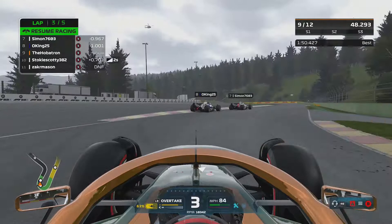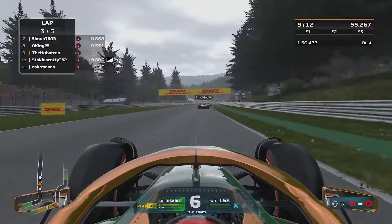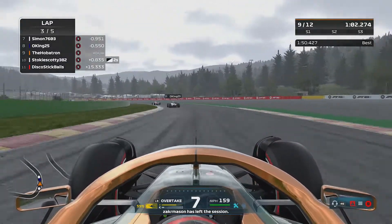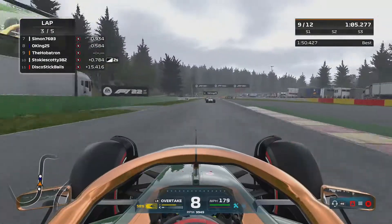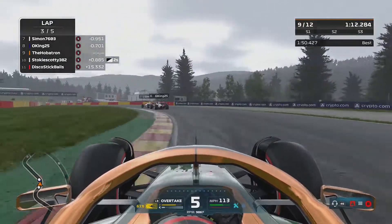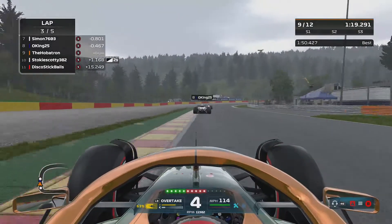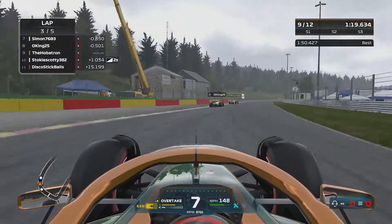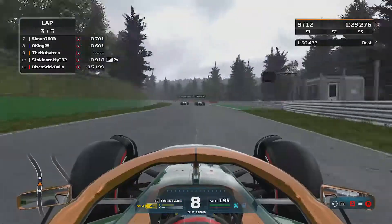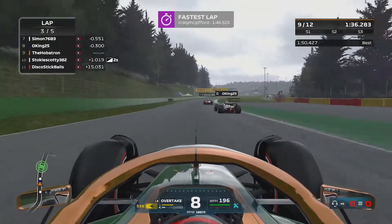Simon's managed to get himself back ahead of Oli King. I've got zero front wing left on my car, but to be fair it doesn't seem to be affecting me all that much - I'm going a little bit wide but still able to take the corners. I'm not sure coming into the pits is worth the 20 seconds or so I'd lose, so I think I'm just going to stay out. Stay in the fight with Simon and Oli. We are just over halfway through this race and it is heating up in the fight for 7th as Simon looks to defend from Oli. Oli now goes off circuit - very wide - much like Stokey Scotty did on the last lap.